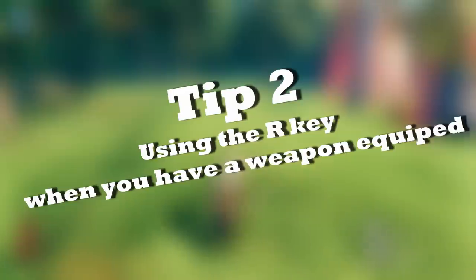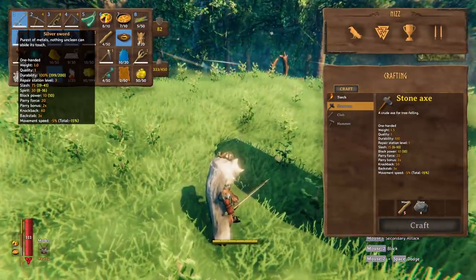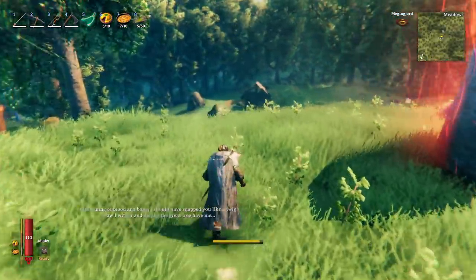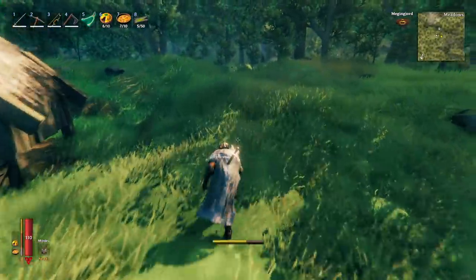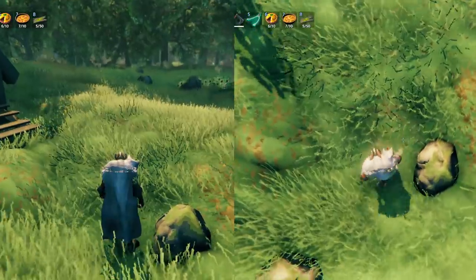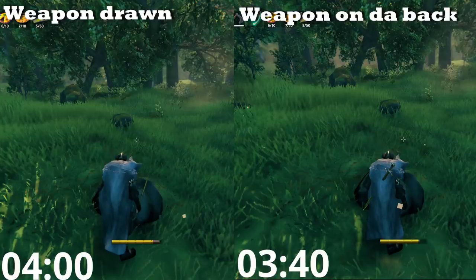Tip two: using the R key when you have a weapon equipped. When you're running with your weapon out, you have the movement speed penalty of that weapon, meaning you move around slower while exploring. You can avoid this by putting away your weapon with the R key, which removes the movement speed penalty. It also gives you the look of having your weapon on your back. Here is a side-by-side comparison of both ways, running from one rock to another.